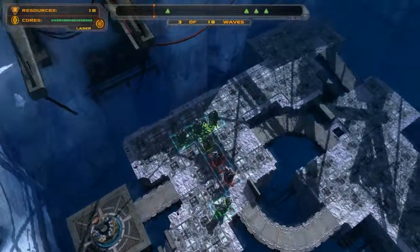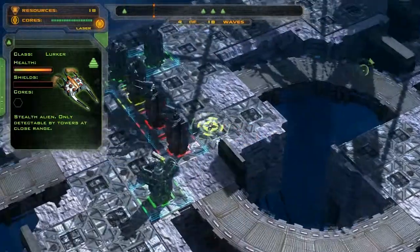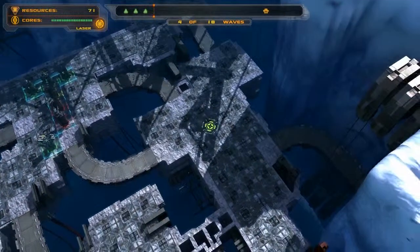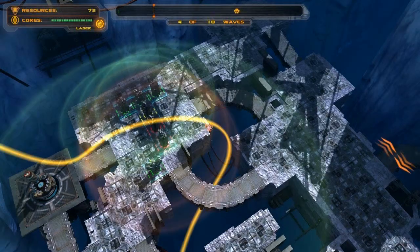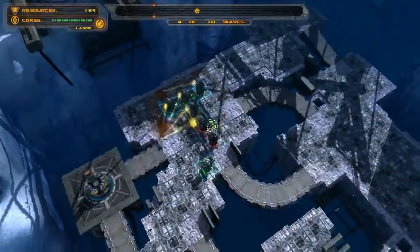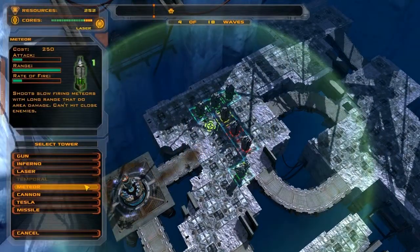Okay, something new coming in — we have a new enemy called a lurker. They are stealthed and they can get much closer before the towers fire at them. Here come a whole bunch, so let's check it out. There's the range of my towers — see the red? They'll get much closer than the actual border before the towers fire. Cool stuff, and they're all gonna die.